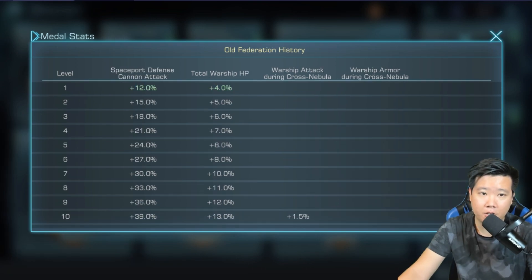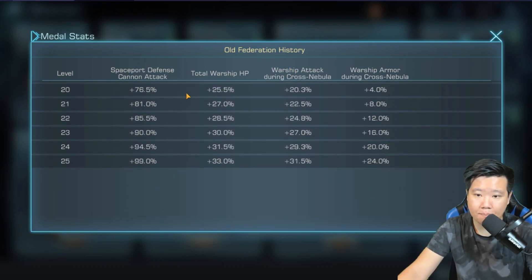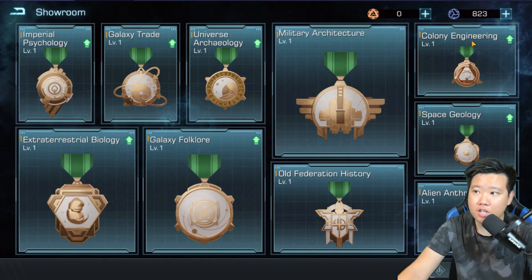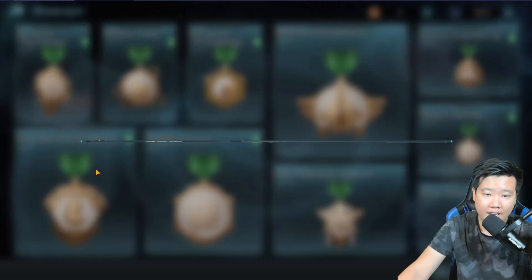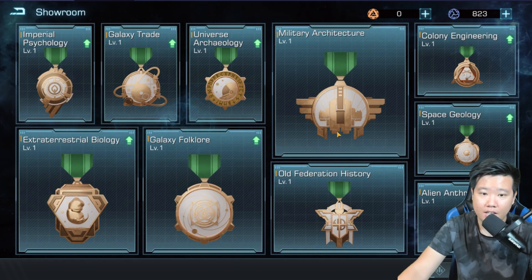Another thing we're going to invest in is Old Federation History. During cross nebula, I'm not sure exactly how it will work, but if enemies are able to attack your spaceport, your defense cannon might play a major role — 99% — and also warship attack, warship armor, and a huge HP bonus. So to summarize: Military gives us attack, Extraterrestrial gives shield, and Old Federation gives HP.